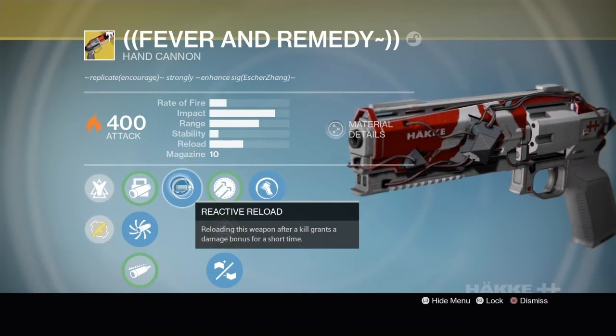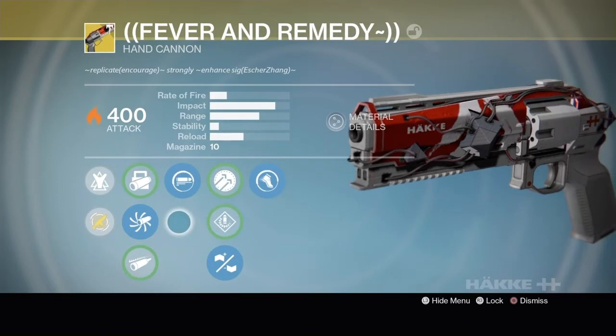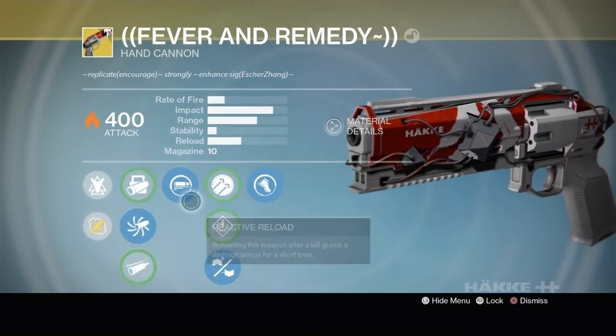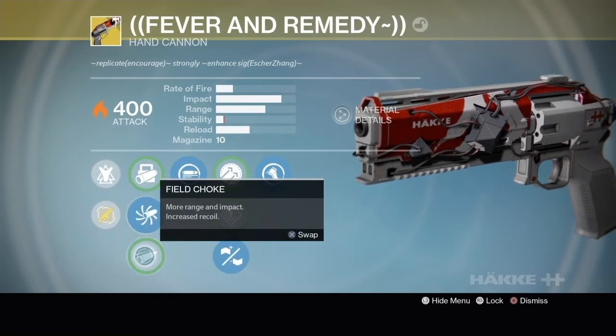Reactive Reload will give you a 33% bonus damage for 3 seconds. Now I should inform you that when this perk is active, if you're not using Accurize Ballistics or Field Choke, you only do 114 damage. But if you're using either one of these sights, then you're going to be dealing out 117 damage. So I would really suggest going with either Accurize Ballistics or Field Choke.